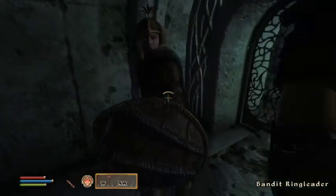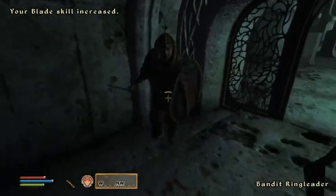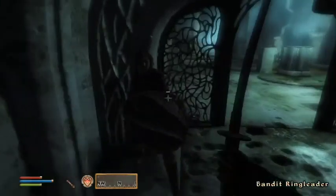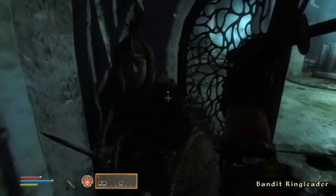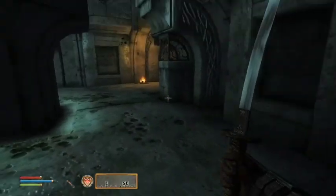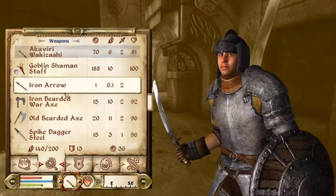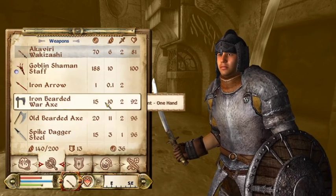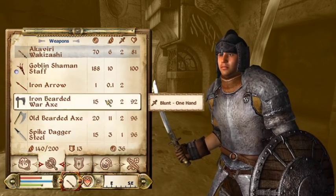In Skyrim you choose perks. In Oblivion, reaching every 25 levels in a skill grants you a sort of automatic feature or perk, which you have no choice over, but it helps with that specific skill. For instance, with a blunt weapon at 25, a sideways power attack will knock things out of the enemy's hand, and at level 100 a backstep power attack whilst walking backwards has a chance to stun the opponent.